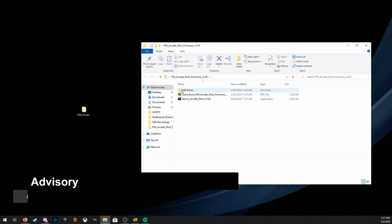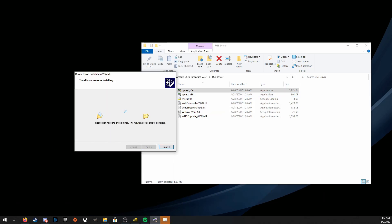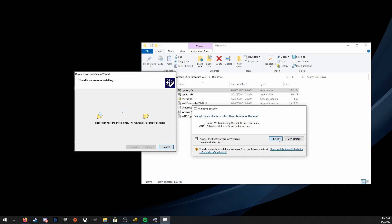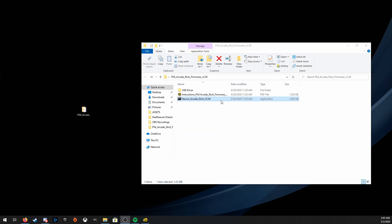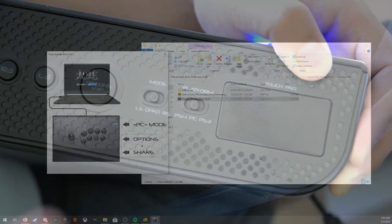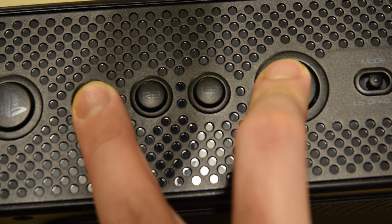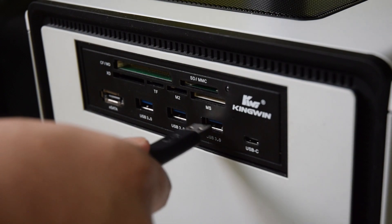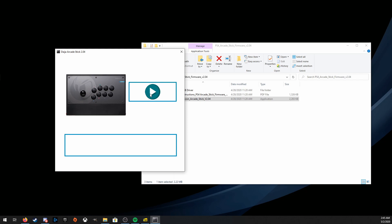After unpacking, the first thing you want to do is go to the USB driver subfolder and choose either the x64 or x86 installers in dpinst. This is to make sure you install the proper bootloader drivers. You can then proceed to the Nakon_arcade_stick_v2.04 installer. You are then prompted to put your Daija in PC mode, holding both Options and Share when plugging in. Once prompted, you can proceed with the installation of the firmware.